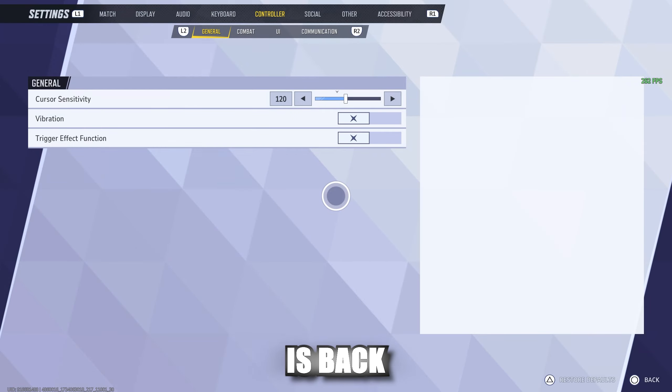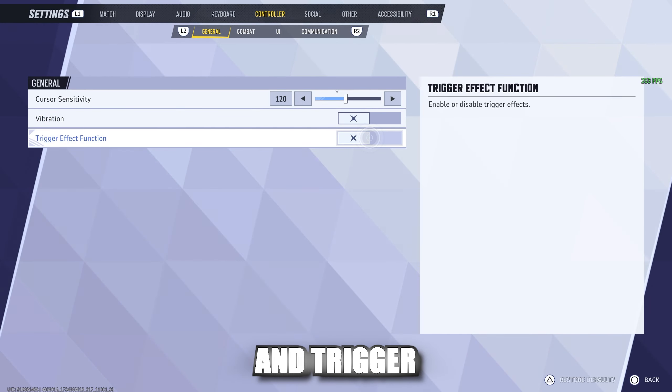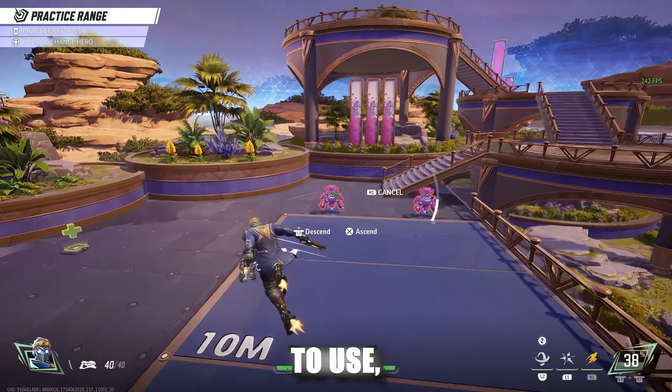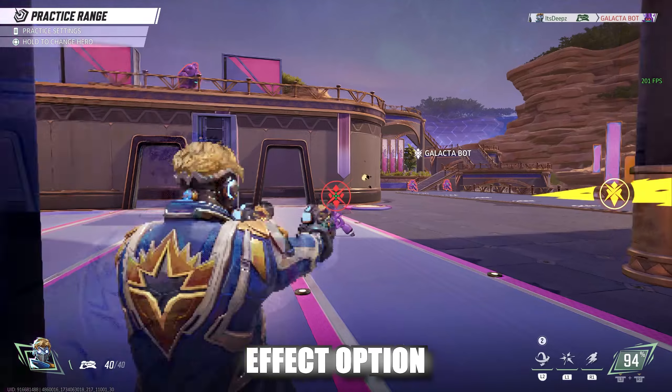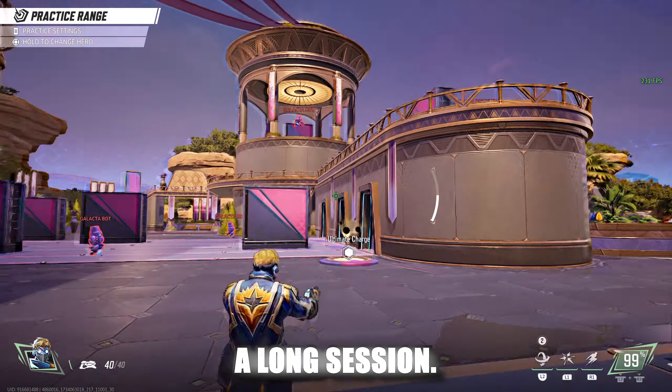Another setting you might want to adjust is back under Controller, and this is turning off the vibration and trigger effect function. Although fun to use, it can get pretty distracting after a couple of games. Plus the trigger effect option will fatigue your fingers if you're doing a long session.